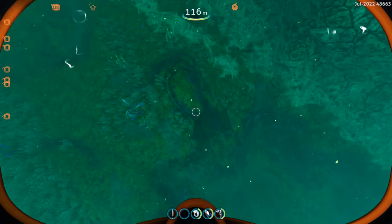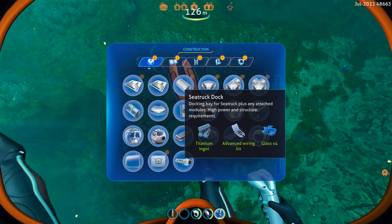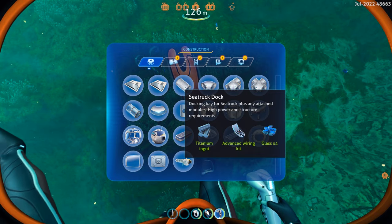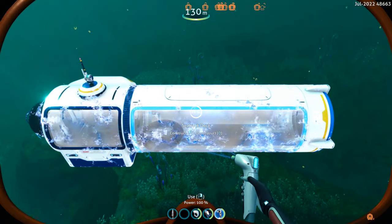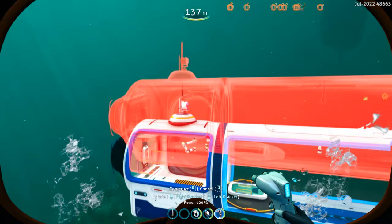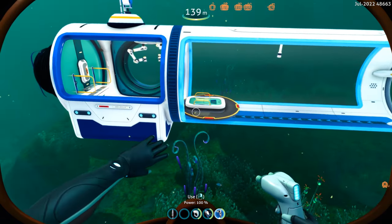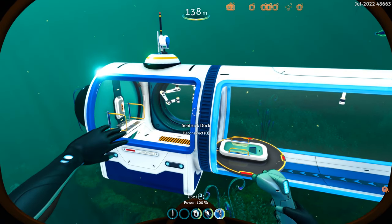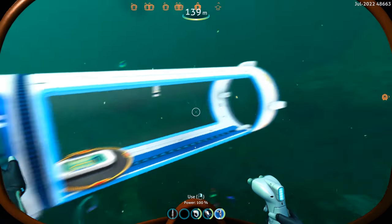Let's look at the docking station. The Sea Truck Dock requires a titanium ingot, an advanced wiring kit, and four glass. Let's place it right here — ta-da, it looks like a submarine! You bring the Sea Truck in this way and it docks. You can see the door on the floor — it comes up, the Sea Truck is sealed inside, and the modules go out the back.